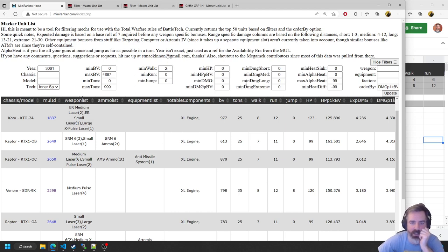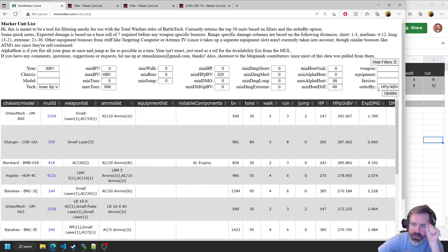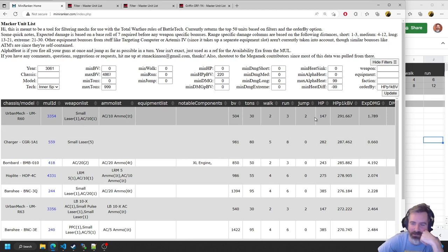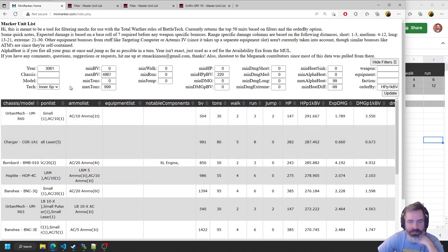Now we're looking for something really tanky. The Annihilator had 220 HP per BV. Let's remove the minimum walk filter and order by HP per BV. We're getting a Derm and Mac at the top — not really what we're looking for. It is kind of irritating that they're the highest HP per BV available with these other filters.